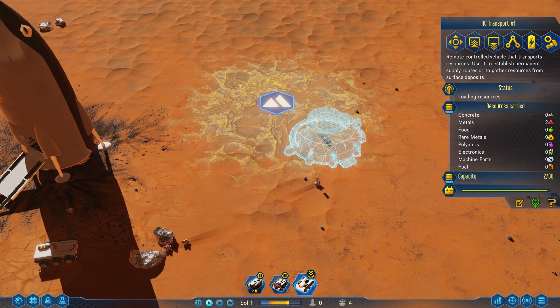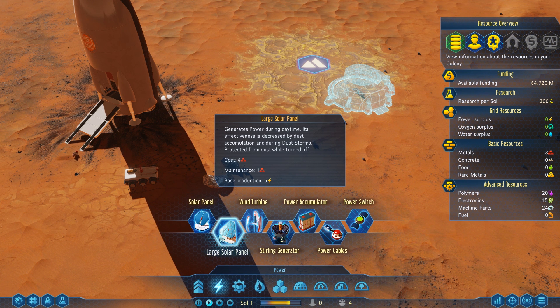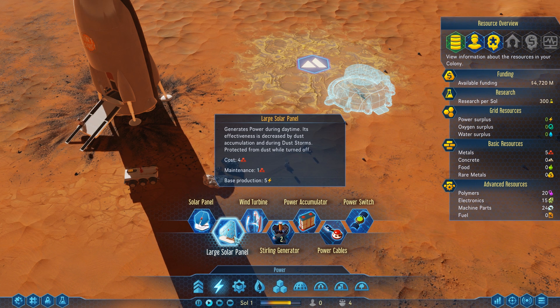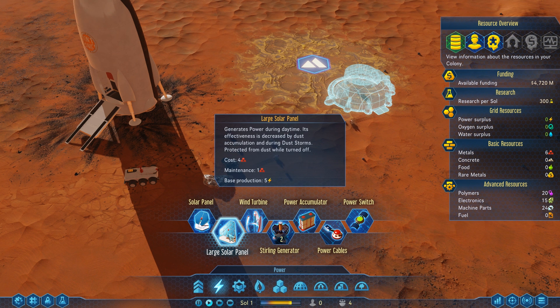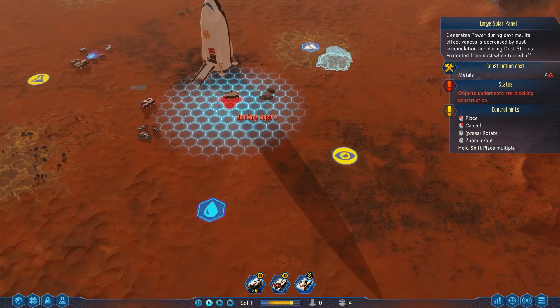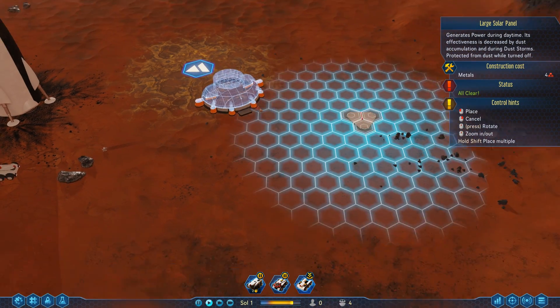We're going to have to power the concrete extractor, so let's go to the power tab and make a solar panel. There are two kinds: a regular solar panel — costs 1 iron, gives 2 power — and a large solar panel — costs 4, gives 5 power. I'll use the big one. There's also a maintenance requirement: there's a lot of dust on Mars, and dust gets into your machinery. If you saw The Martian, remember he was spraying off his solar panels — that's exactly it. The drones will do the maintenance automatically.